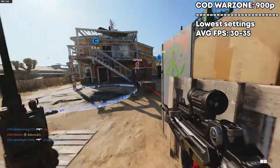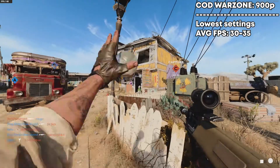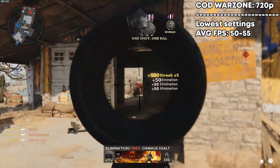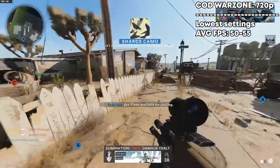Moving on to Call of Duty Warzone — this is where it's a bit different. At 900p on lowest settings it averaged around 30 to 35 FPS. At 720p on lowest settings it averaged around 50 to 55 FPS.